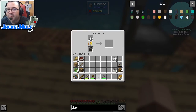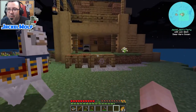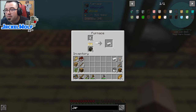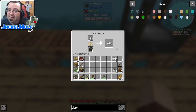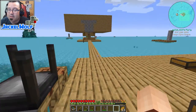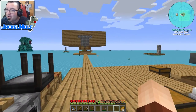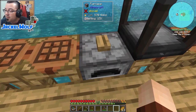We just turned 12 iron clusters into 24 iron dust. Let's throw that into the furnace — now we can see we're processing double the amount of iron we would have had previously. This is still a manual process but there are ways to automate it coming up; for right now this is very useful for maximizing our iron and other resources.